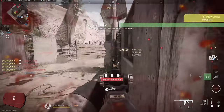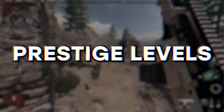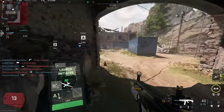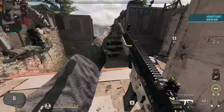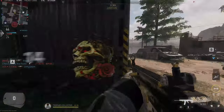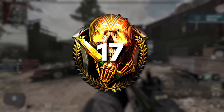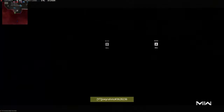With the launch of Season 4, the prestige rank cap will increase from 13 to 17, allowing players to reach a maximum level cap of 850. Each of the 4 new prestige ranks will be accompanied by a unique icon. Prestige 14 unlocks at level 700, prestige 15 at level 750, prestige 16 at level 800, and prestige 17 at level 850 — the maximum achievable in Season 4. Players who reach prestige 17 will also receive an exclusive weapon blueprint.